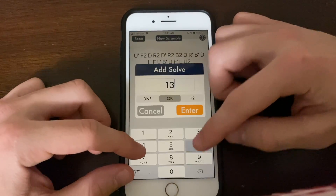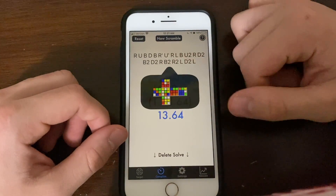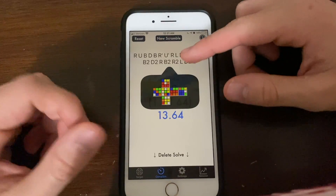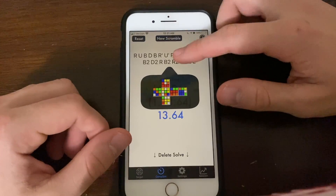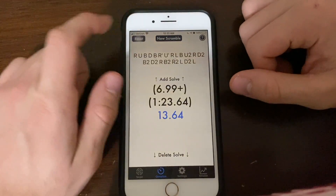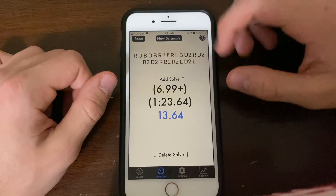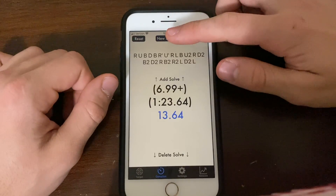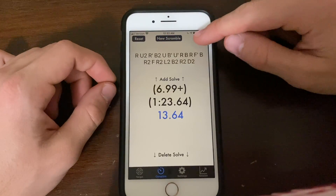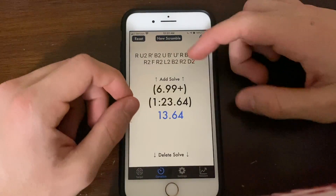Let's do 13.64. Now an interesting feature is there's a draw scramble, which is very nice. This is currently only for three by three, so if you don't have three by three you won't have this feature. All you have to do is tap on the scramble and it shows. Now there is an option to reset, and what this would do is clear all three of these times out. There's also a new scramble option — just generate. There's also a help tab over here, which is going to explain literally everything I'm saying right now.